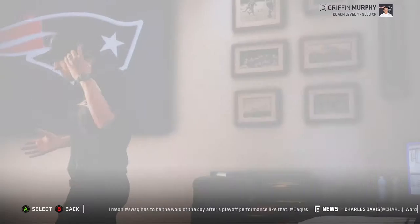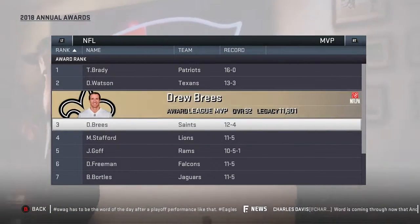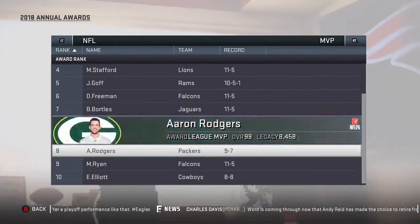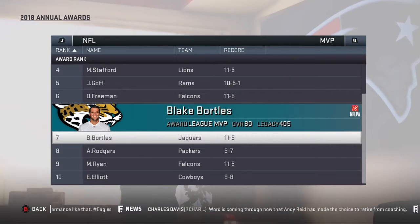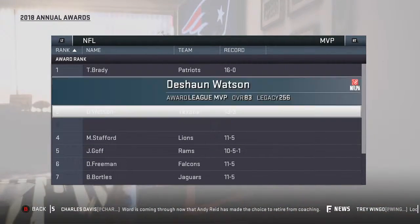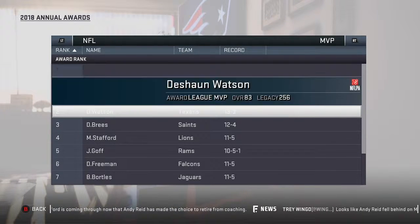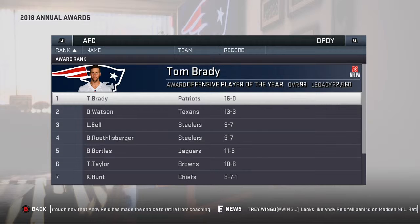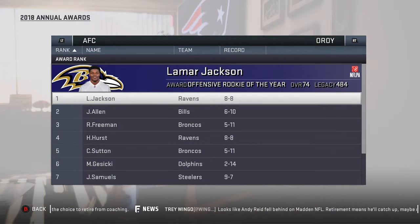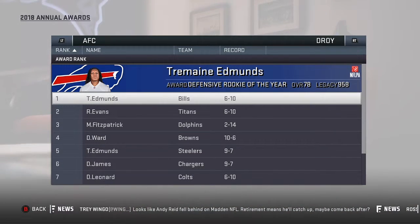Let's go to yearly awards. MVP was Tom Brady, and close to him was Deshaun Watson. The top 10 people were all these guys — Blake Bortles almost made MVP but was in seventh place. Devonta Freeman is in front of Matt Ryan for MVP. The Falcons went 11-5, just like they did in 2016. Coach of the Year went to Griffin Murphy because the Patriots went 16-0. AFC Offensive Player of the Year goes to Tom Brady, and AFC Defensive Player of the Year is Talvin Smith.